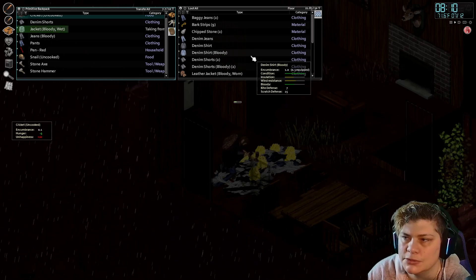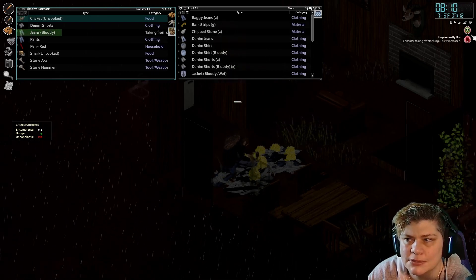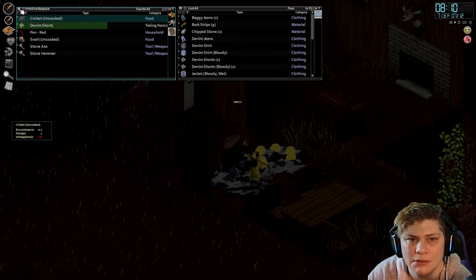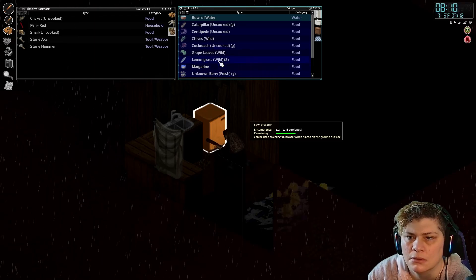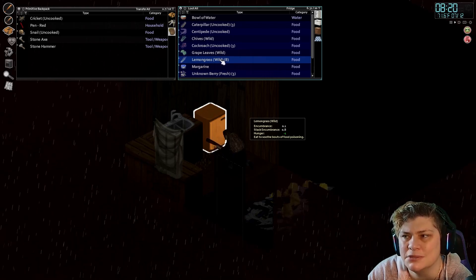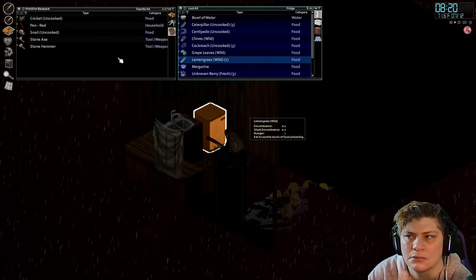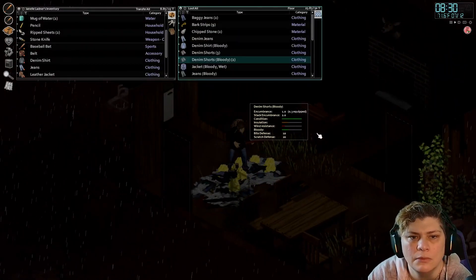There's always something to do in Project Zomboid when it's raining outside — you know, the workout, tailoring. That's what I plan on doing. I'm sick again, queasy. I've got some lemongrass — I think that helps with being queasy. Let's go take a look real quick. This stuff right here soothes bouts of food poisoning. I'm just gonna have some. And it went away — very nice!